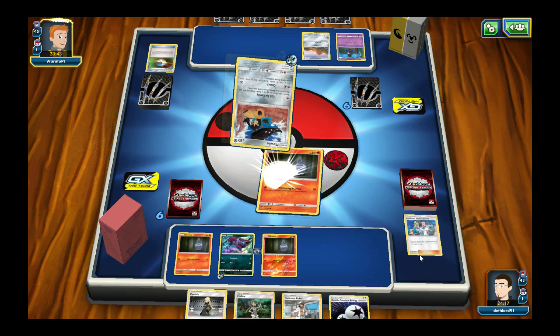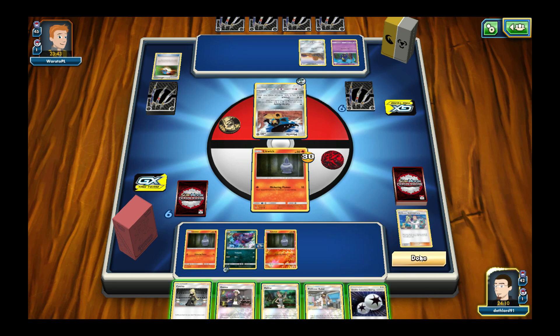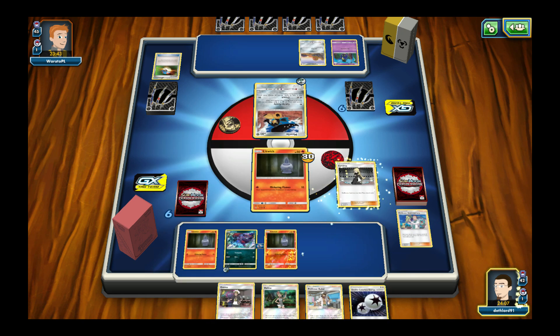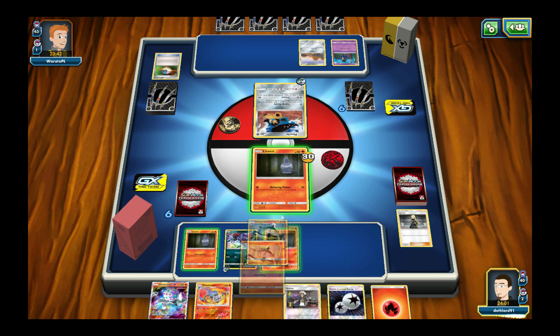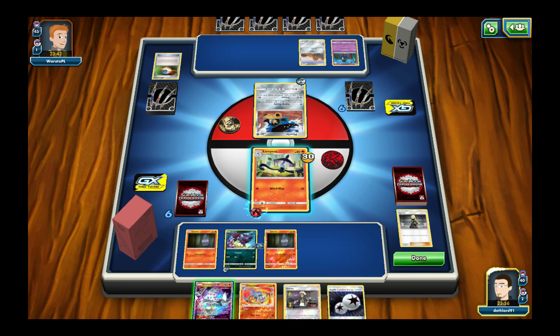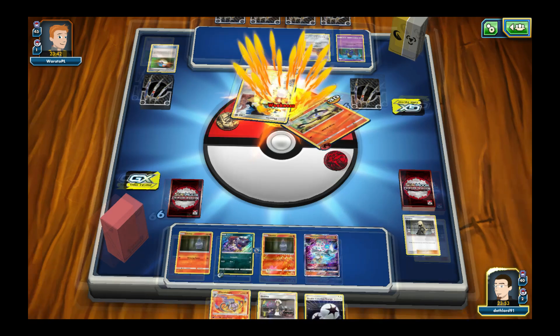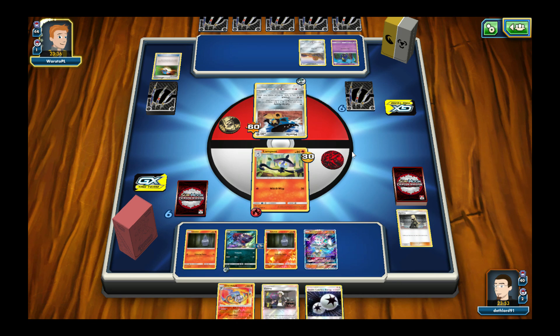Put that there. Cynthia. Come on, give me a fire energy. Hey, and a Will-O-Wisp! Doing 60 damage due to weakness — almost a knockout. If I had a Rare Candy, that would have been a knockout. Sorry for the coughing — that's part of why I don't like to do audio commentary.